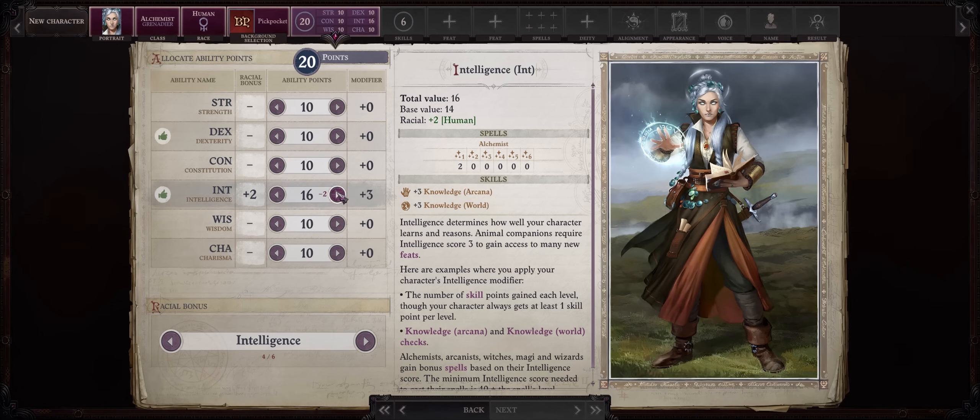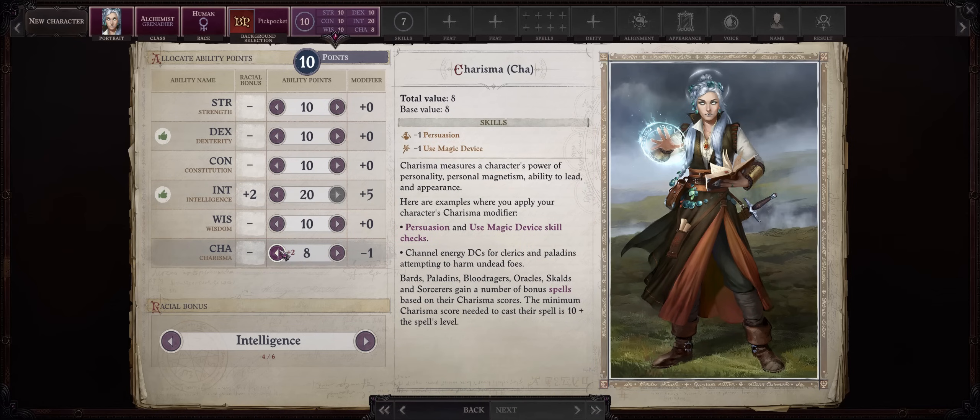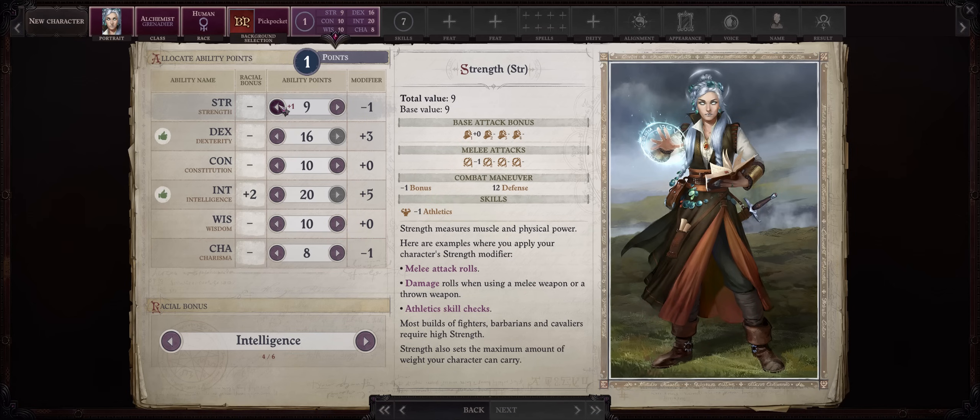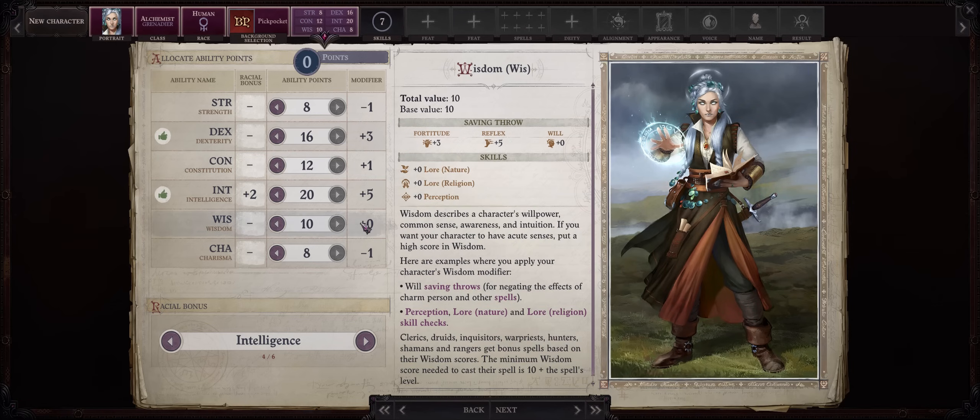When it comes to ability points, Intelligence is our main stat. We actually want to start at 20 — as a legend, we can add more points into it whenever leveling up past 20. The higher your Intelligence, the more bombs you can use and the higher their damage and DC as well. Go with 16 Dexterity. I'd personally dump Charisma and then dump Strength for 12 Constitution. We are mostly a ranged character so we won't be getting hit that much, though I enjoy 20 Constitution for the extra hit points, which do matter for legends.